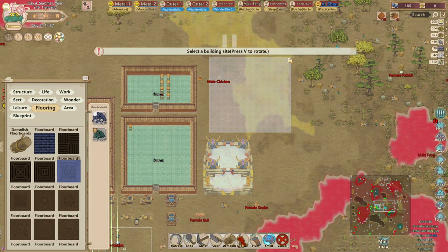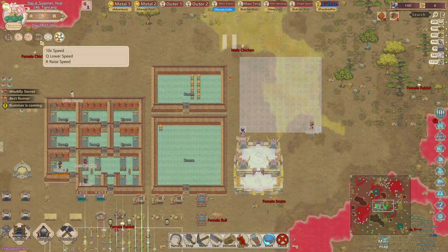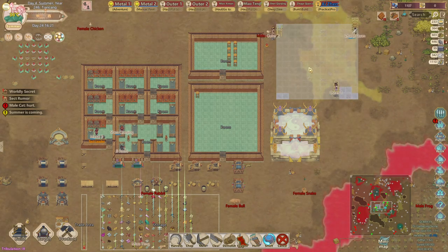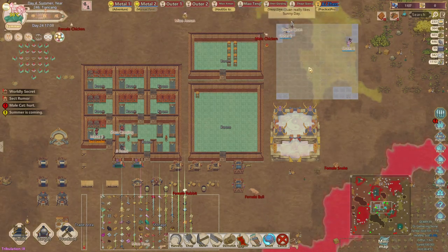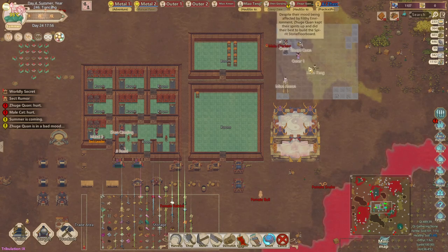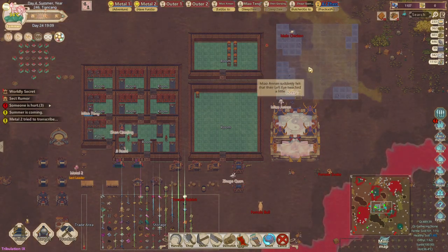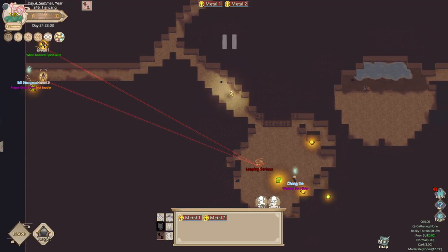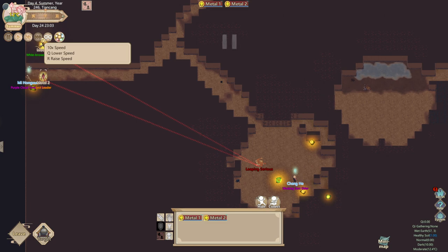You build the spirit stone flooring area so that you can neutralize the elements of the tribulation. If the flooring is spirit stone, the element is going to be neutral, so you'll only take one unit of damage from the tribulation thunder.